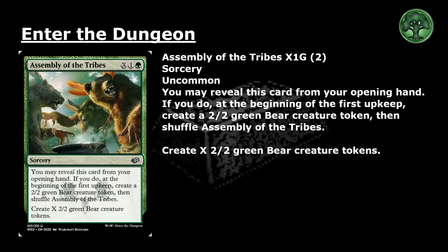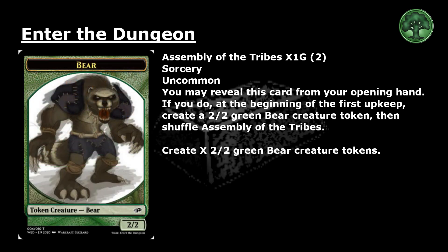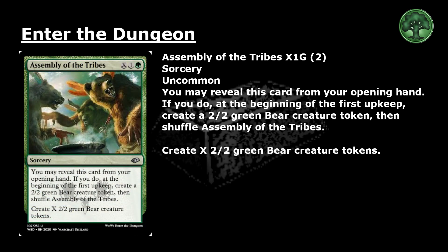Assembly of the Tribes: X, 1 and a green for an uncommon sorcery. You may reveal this card from your opening hand. If you do, at the beginning of the first upkeep, create a 2/2 green bear creature token, then shuffle Assembly of the Tribes. Create X 2/2 green bear creature tokens.